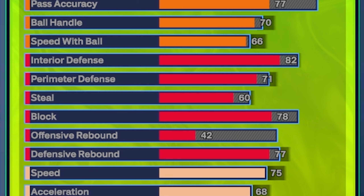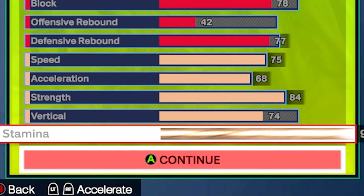When it comes to defense, we're going to go with an 82 interior defense to get post move lockdown on silver, a 71 perimeter defense to get challenger on bronze, a 60 steal for interceptor on bronze, a 78 block for bronze anchor and silver chased on artist — as long as you upgrade your vertical to 74. And a defensive rebound of 77, which gets you bronze rebound chaser and silver box out beast. Defense is very, very good in this year's game, so as long as you have mid 70s across the board on your defensive ratings, you're going to get plenty of stops.